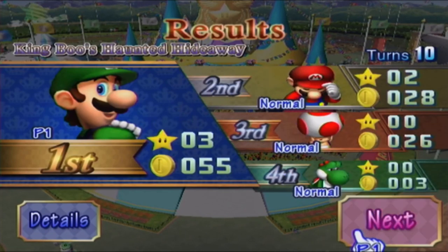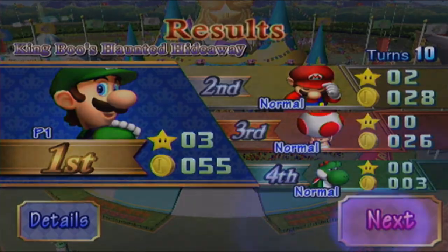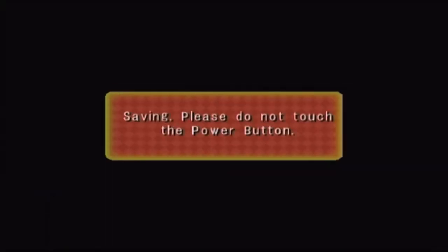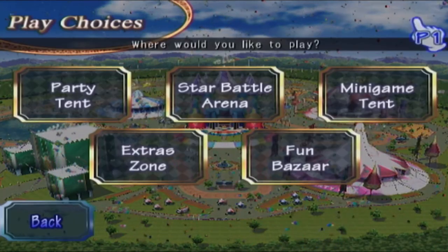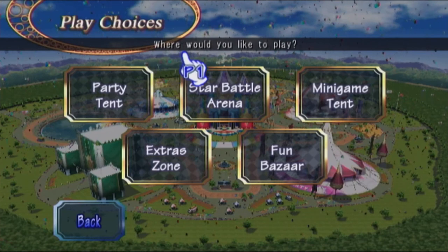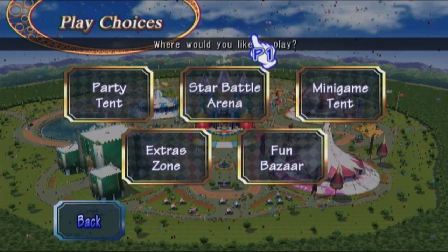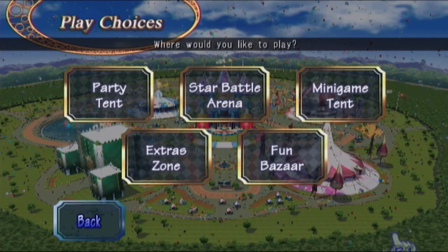King Boo's Haunted Hideaway was a confusing mess. You can't even look up the walkthrough because every single time you go into the manor it's really different. I mean, isn't it supposed to be different? And that does it for Mario Party 8 today. Next time when we come back to Mario Party 8, we'll be starting off with Star Battle Arena — battle your way to the top, single player — since we now know the basics and have done all five of the party tents. But not today — next time.